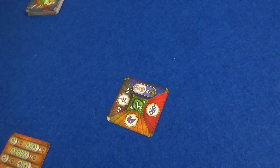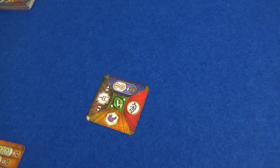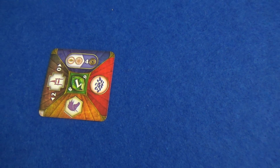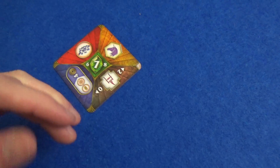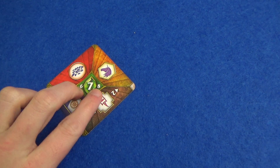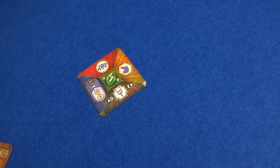Spells will do a particular effect depending on what the spell is. This one in particular will give you four points at the end of the game for every set of those two spices that you've got in your area. And finally we have gems, which will score for the biggest adjacent run that you've got. That's why you've got these numbers here — to remind you that you want a continuous run. They go from one to eight.